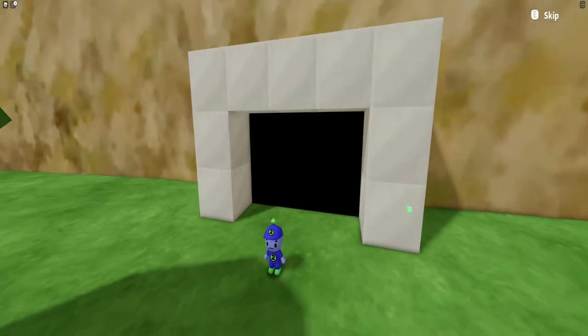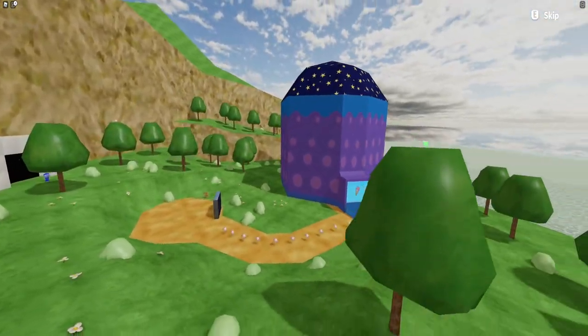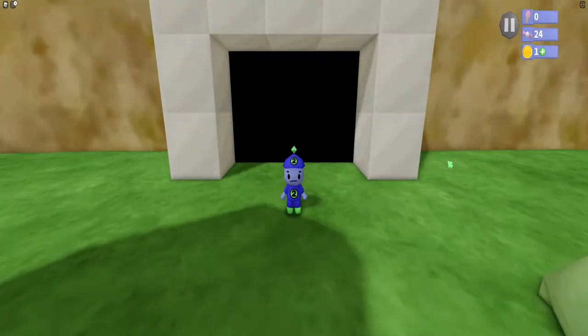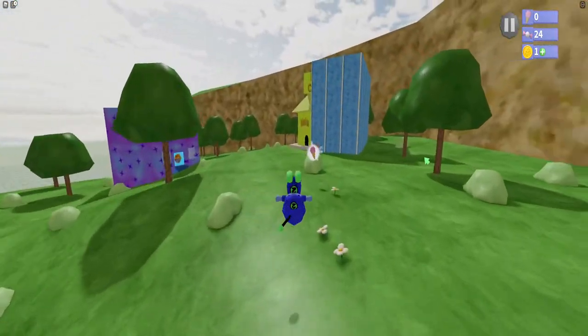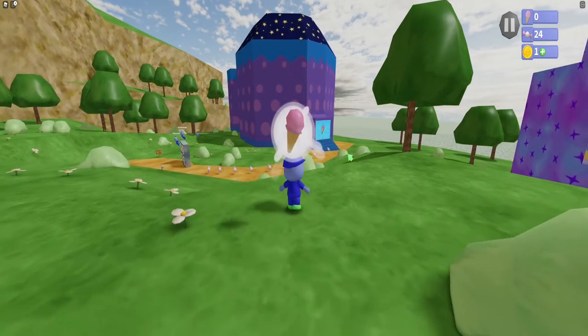Now let's get into the actual game. We go into the hub world — the whole point of this game is to defeat the sun for some reason. We're waiting for things to load, and now we're out of the tutorial and in the hub world. There's our first ice cream! Ice creams are like the stars in Mario 64. This music is just a bop — I can jam out to the Robot 64 soundtrack all day. And here is our very first ice cream.